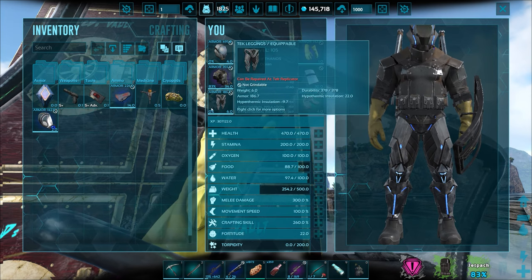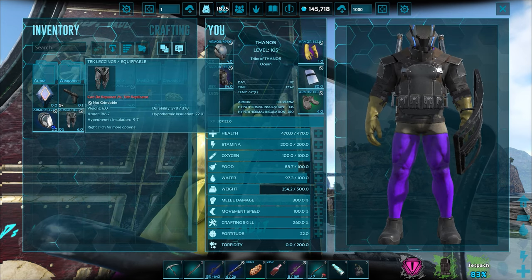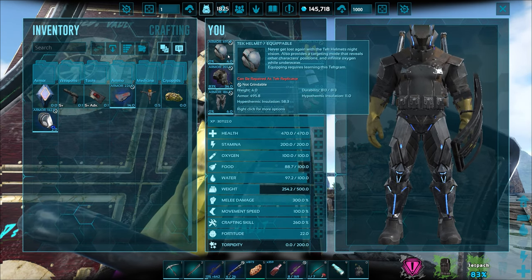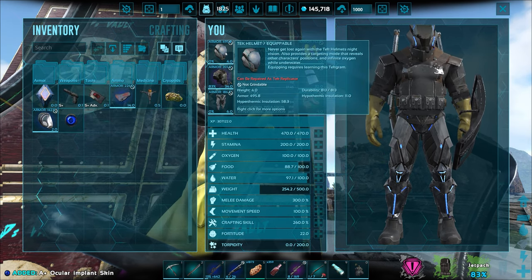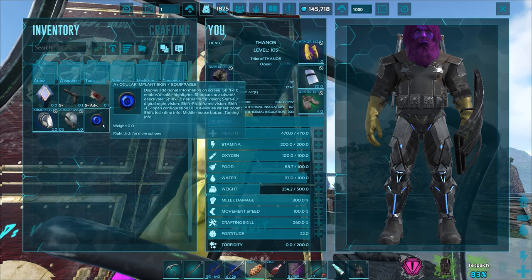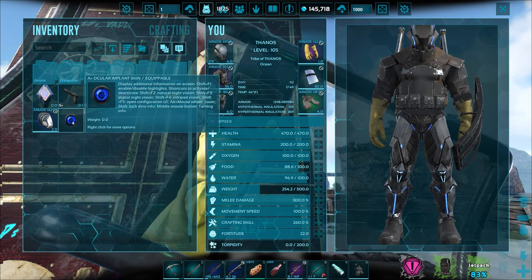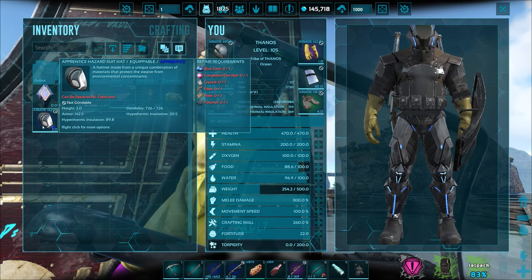Now we can actually wear the tech stuff. The only thing is it uses element to power it up. These tech leggings don't have a description for some reason. The tech helmet gives night vision — we already have that with the ocular implant. I think I purposely avoided using the tech helmet because I couldn't put the ocular implant on it. We haven't used the ocular implant in a while though, so maybe we don't need it.